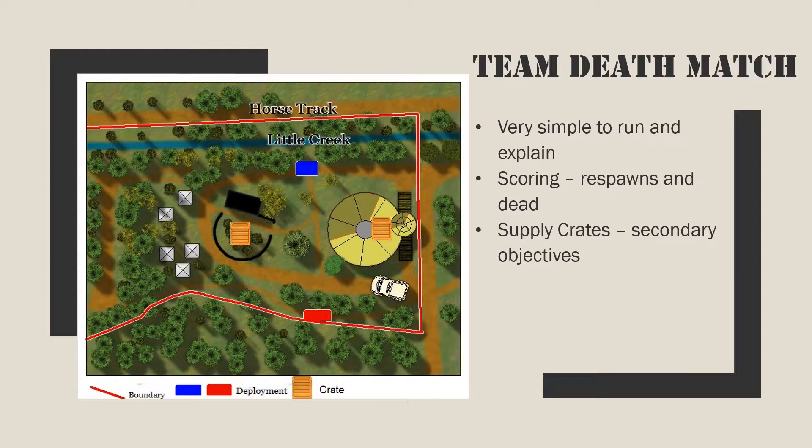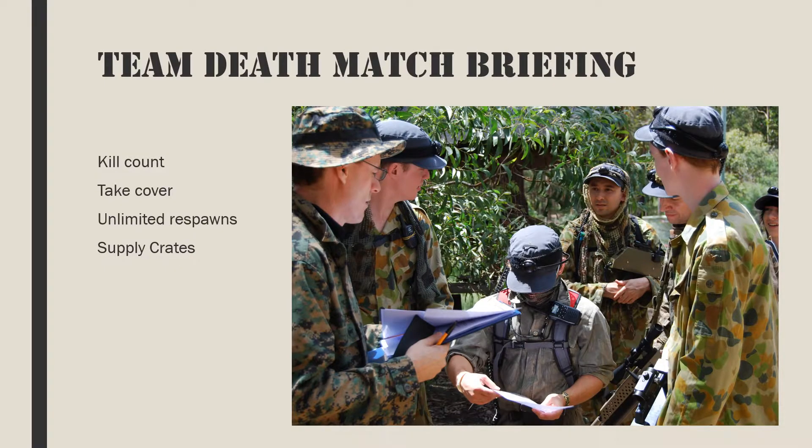Supply crates should be positioned equidistant from the teams and fairly central to the battlefield — these will act as secondary objectives. For a team deathmatch, the briefing goes like this: we are running a 15-minute team deathmatch. You have 15 minutes to kill the opposition team as much as possible while ensuring your team doesn't die in the attempt. Keep your eyes up, hide, and keep a lookout for any and all opposition. You have unlimited respawns, but remember each time you are killed is one more point to the opposition. Controlling at least one supply crate is vital — the team with the best weapons, medical supplies, and shields is likely to win.